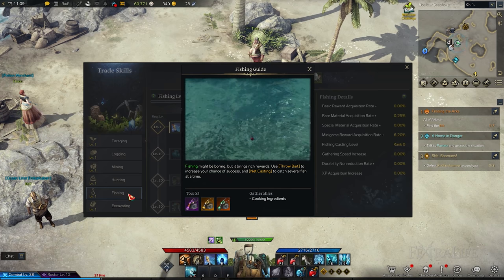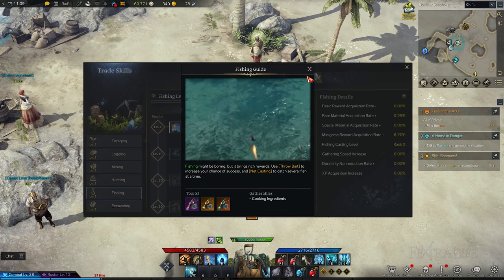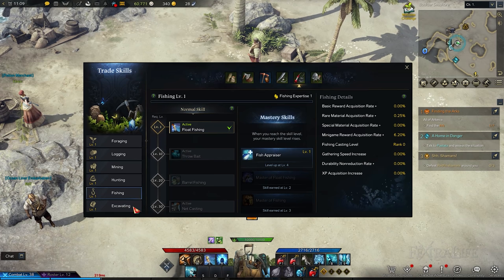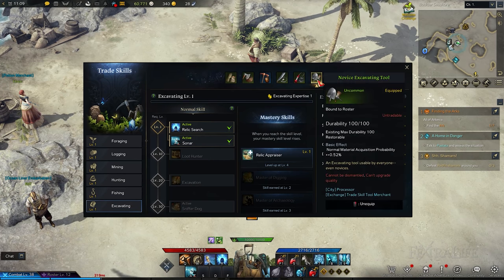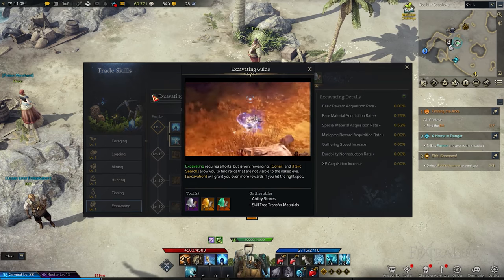The six trade skills in Lost Ark are: Foraging, focused on gathering plants and flowers to craft potions; Logging, focused on cutting down trees to gain wood to improve your stronghold; Mining, which focuses on mining ore to craft weapons and bombs; Hunting, which focuses on gathering animal parts to cook food; Fishing, which focuses on acquiring fish to cook food; and Excavating, which focuses on unearthing relics.